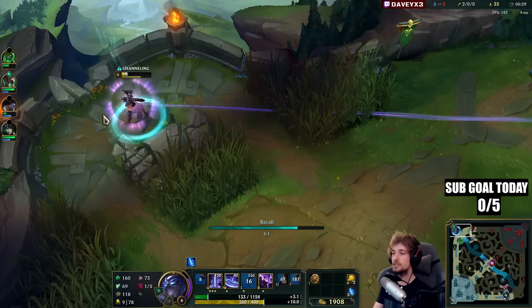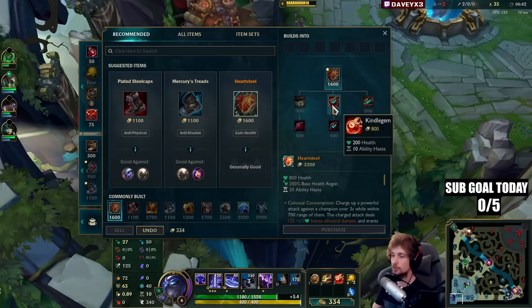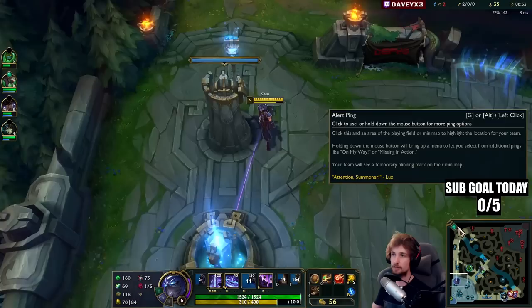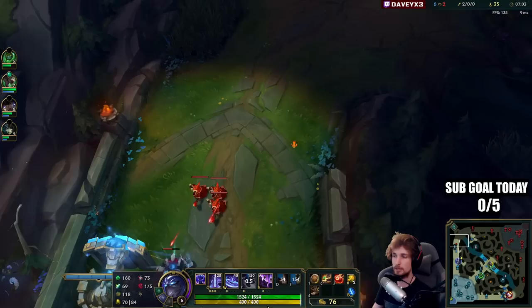Sometimes you need to shove the lane in and need your jungler to help. If your jungler doesn't help in this case I would actually start losing lane again. Sometimes you just have to ping your jungler — these are moments where you just need him. I could let the wave bounce into me but it's way better to take that wave with my jungler and shove it in.